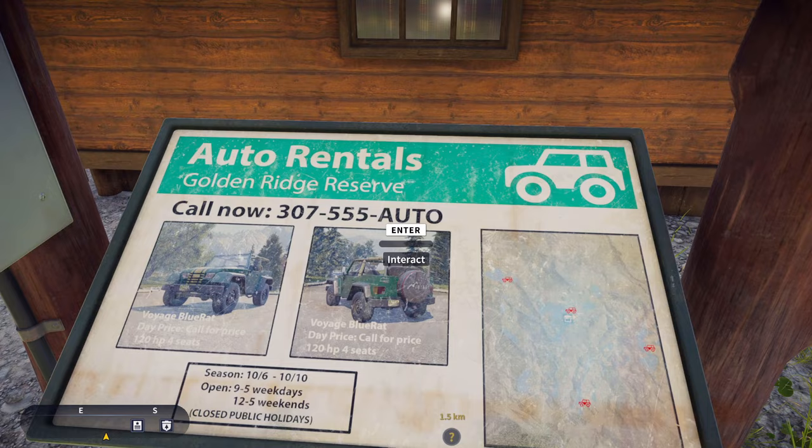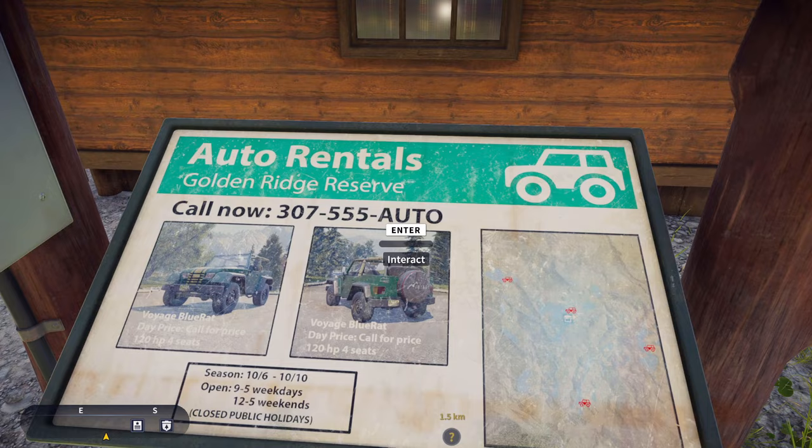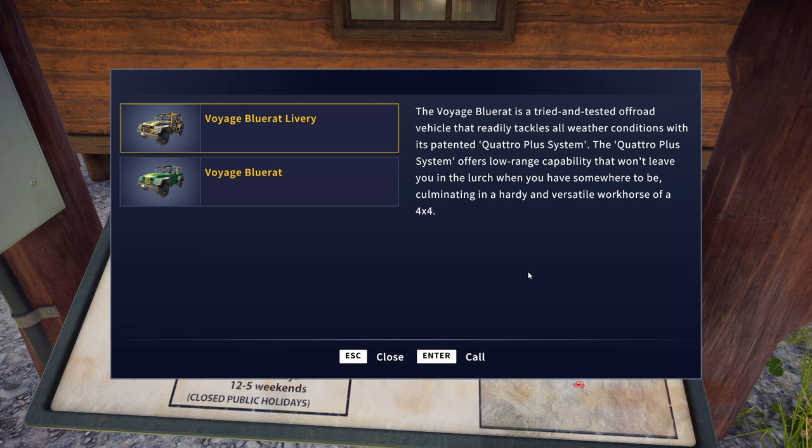To do this quest as quickly and efficiently as possible, make use of the auto rental board to hire a jeep. You can also use boat rental boards to hire a boat, allowing you to quickly reach waterfront points of interest. Rental boards can be found in any outpost or trailhead location.